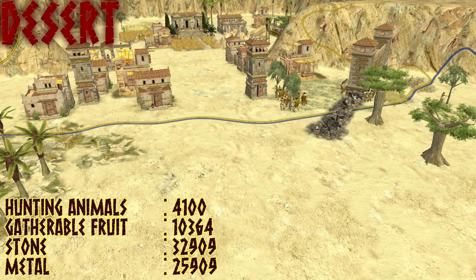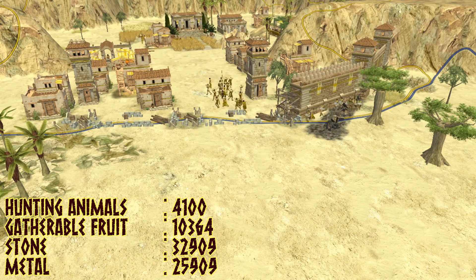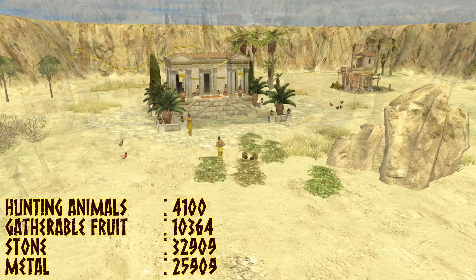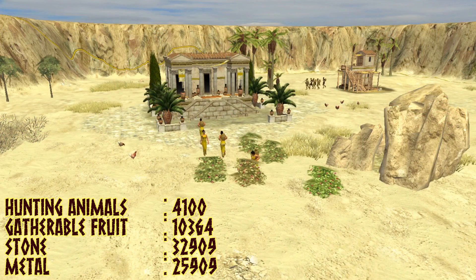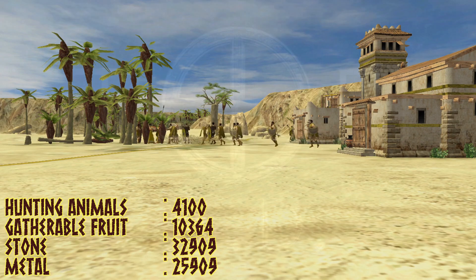Desert is, as you'd expect, sandy, and your main source of wood is date palms. Your hunting animals are camels and a few gazelles. The main advantage of this map is around fruit gathering, as there aren't just lots of berry bushes around, but also a lot of fig trees. This means it has the second highest average of fruit available to be gathered. The wicker basket upgrade is a must — it's very common to have an additional 1,000 or more of gatherable food available from your initial territory than you would normally expect.